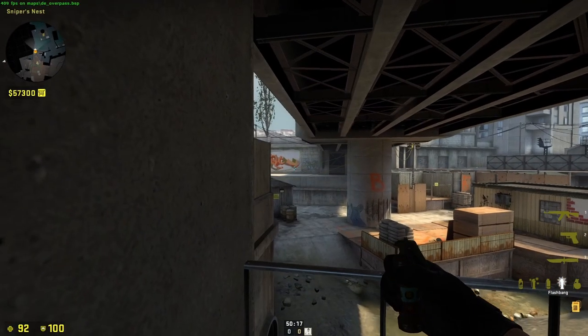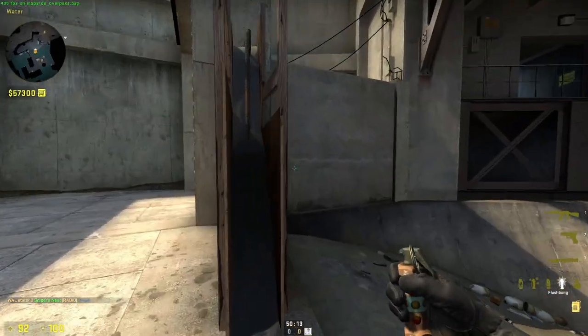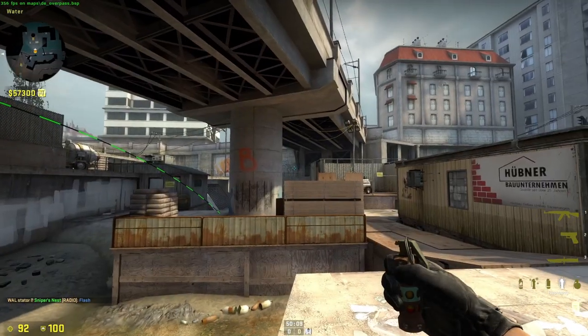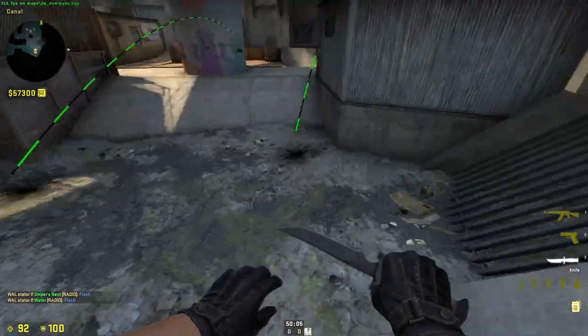To flash monster, you can just come here, aim at the bottom of that, and it will flash monster. In the same vein, you can come here, line up in the middle of that, then aim around just about there and throw. Both of those will flash monster.